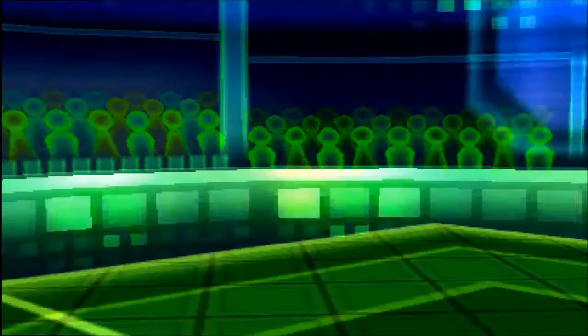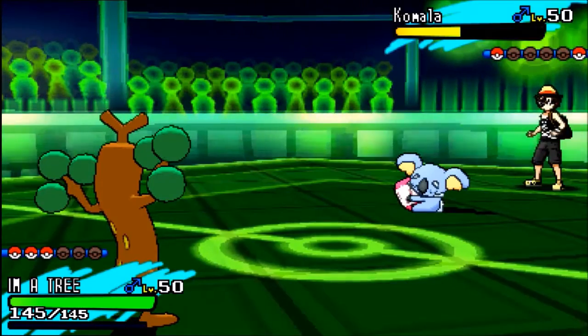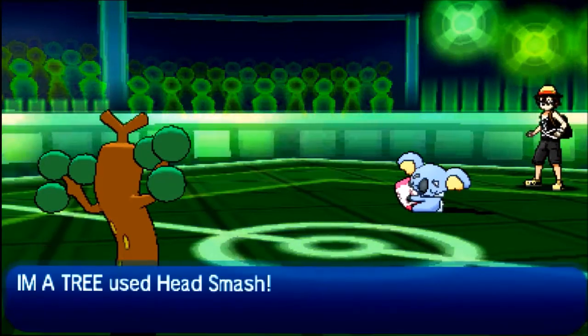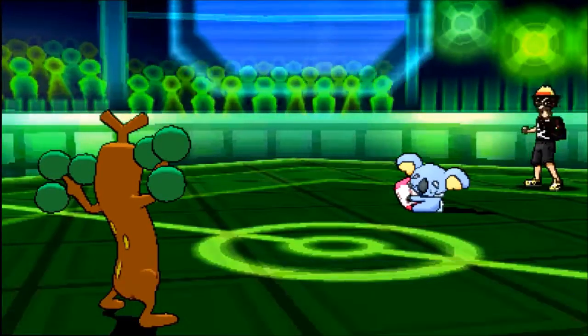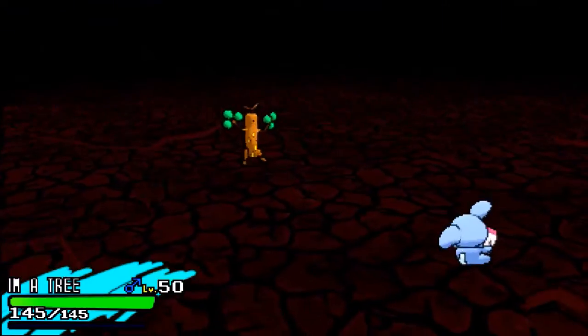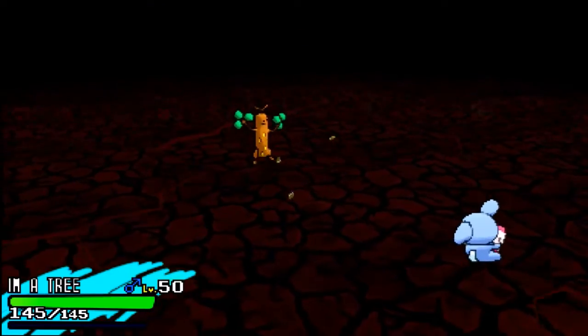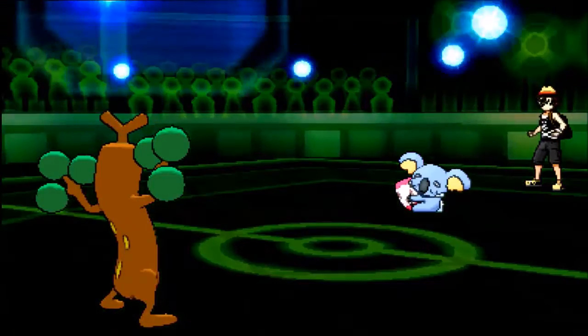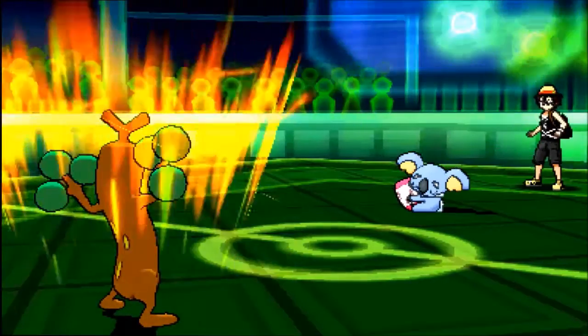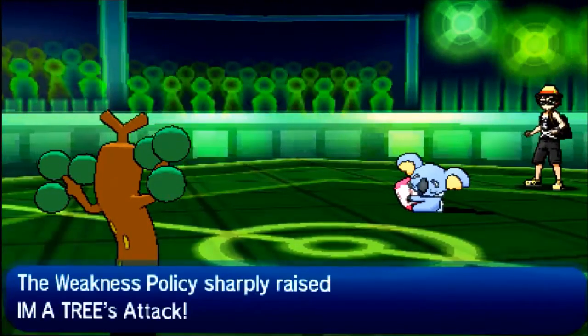Without further ado, I'm just gonna bring Sudowoodo in. I don't have Rock Polish ready, so I'm just gonna go for Head Smash — unfortunately I miss it. But I am Sturdy, so he goes for Earthquake, which isn't going to bring me down to Sturdy, but it will activate my Weakness Policy. I actually realize I do have Rock Polish in this set — never mind. Anyway, the Weakness Policy is activated.